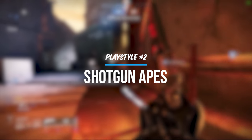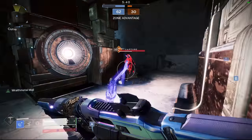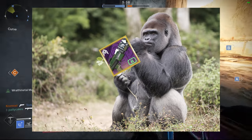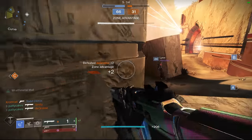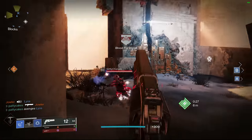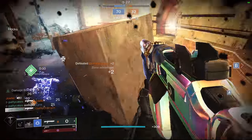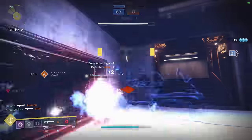Now, taking an extreme turn in the range department, we're going to talk about a different kind of player — shotgun apes. Players afflicted with this ape lifestyle are living proof that Destiny 2 is a pretty easy game. Equip shotgun, press W, and click. This is basically all you need to do to win a duel. You can see them coming from a mile away and somehow they still get you.